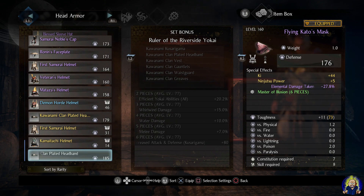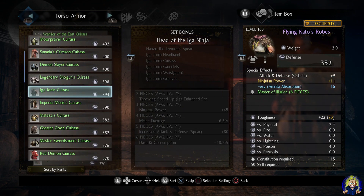For alternate armor sets, Ruler of the Riverside Yokai can still work and is really good for the Kusarigama — it has efficient yokai abilities, whirlwind damage, water damage, melee damage, and increased attack and defense. Another option is a ninja-themed set with ninjutsu power plus 45, melee damage plus 6.5%, and dash ki consumption negative 18.2%, but it appears nerfed from the first game. Keep an open mind and figure out what works best for your playstyle.